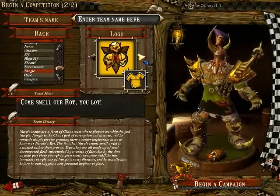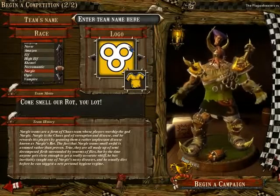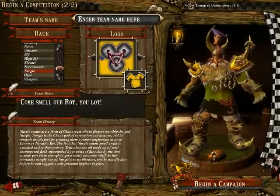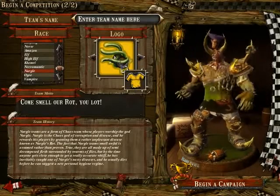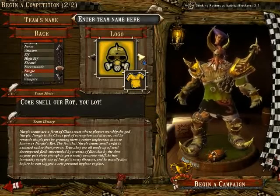I have 5 names written in the description of the video that I would like you to vote on. As for the logos: first we have the logo with the 3 heads, which is also the official logo of Nurgle's Rotters — this is number 1. The sign with 3 circles stuck together is number 2. The same 3 circles but with bowels coming out of the holes is number 3. The football with tentacles coming out of it is number 4. The gas mask is number 5.